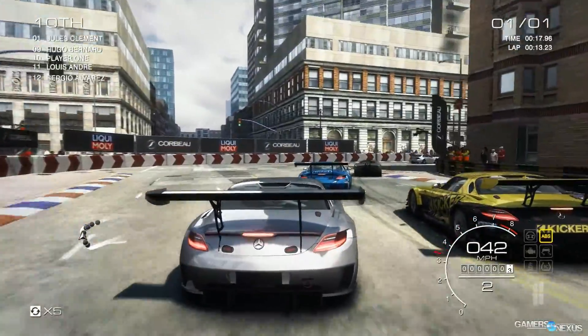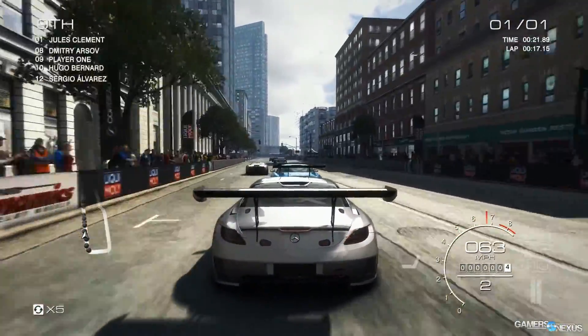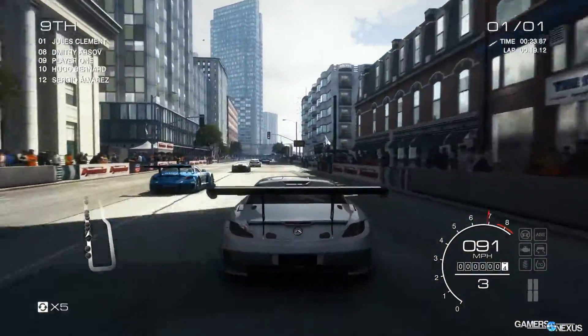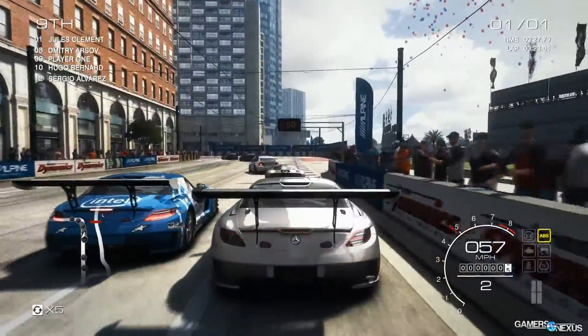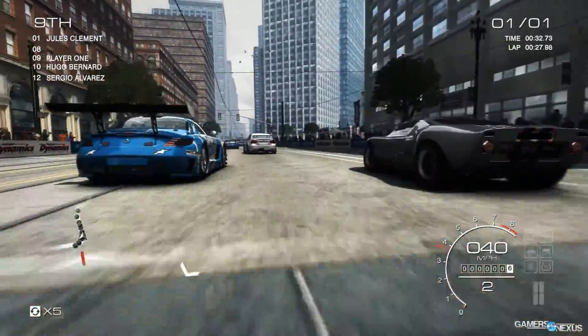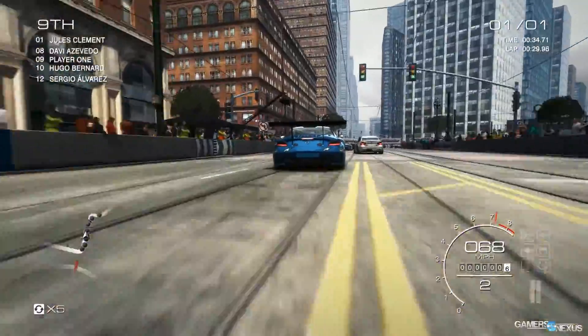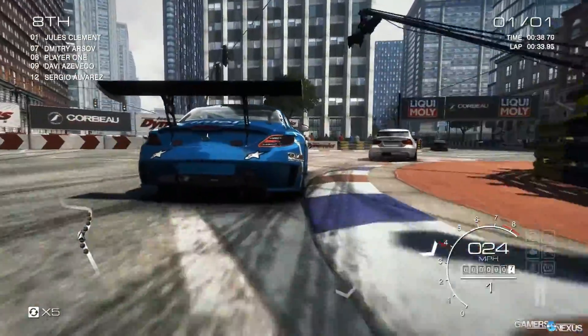That is nine graphics configurations for Grid Autosport benchmarking, and the results were pretty good. It runs very well across the board, unlike Watch Dogs and Titanfall — that's a very nice change to see after the atrocity that was Watch Dogs's optimization. It was bad. Check YouTube for information on that. Anyway, let's look at the charts.